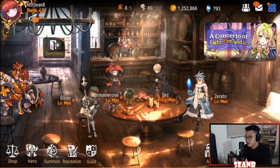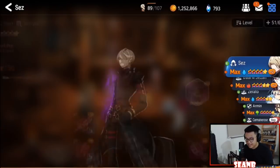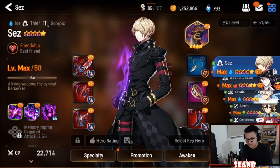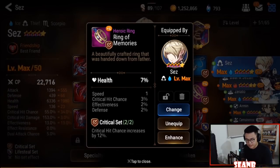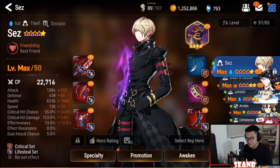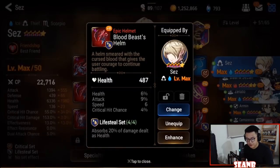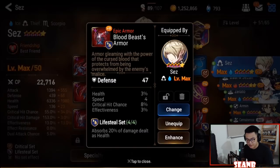Hi everyone, it's Sean. Welcome back to another Epic 7 video. In this video I'm going to talk about rings and necklaces and where to get them. You'll notice that rings, necklaces, and boots are the only items that give you percentage stats, compared to the left side where you get flat stats — and you know exactly what you have for each individual item.